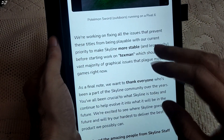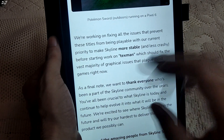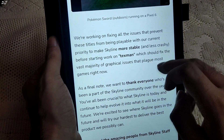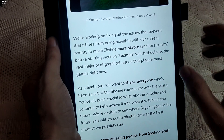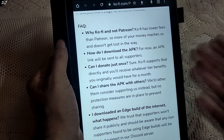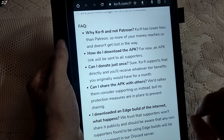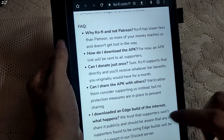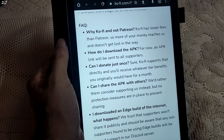The developers are working on fixing all issues preventing titles from being playable, with the current priority being making Skyline more stable and less crashy, before starting work on Texman, which should fix the vast majority of graphical issues affecting most games. An FAQ has also been provided: developers don't recommend sharing the Skyline Edge APK, and any non-supporters found using Edge builds will be denied support in Skyline's Discord server.